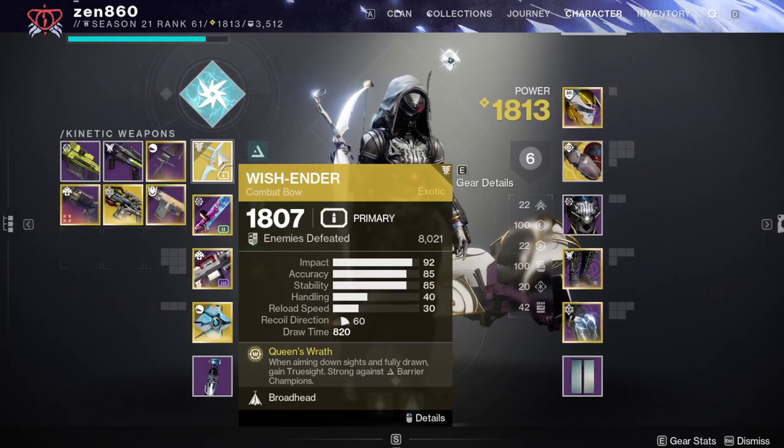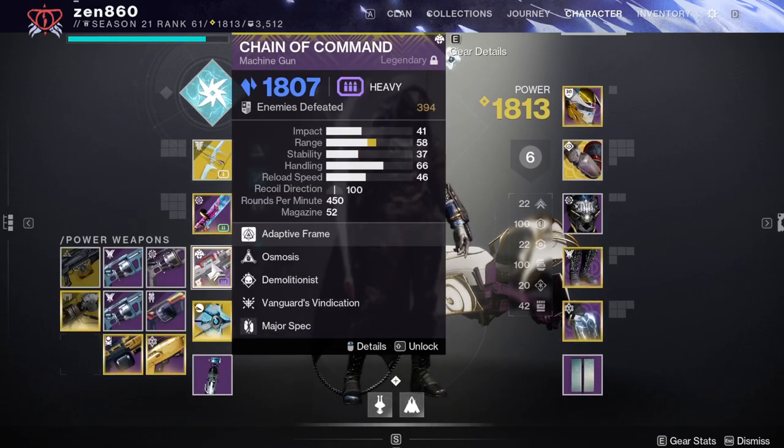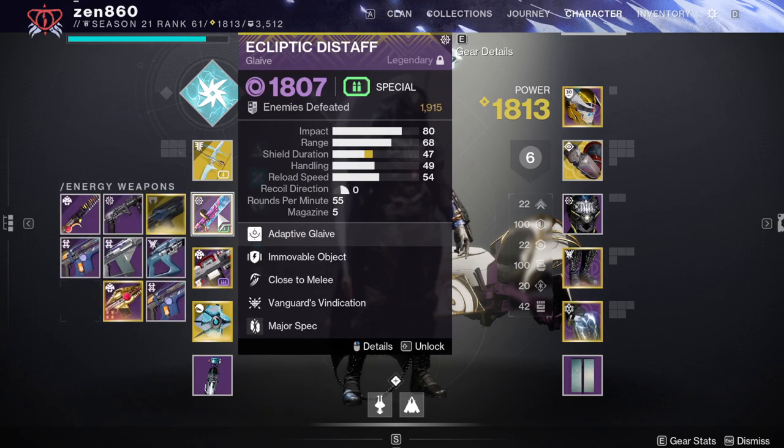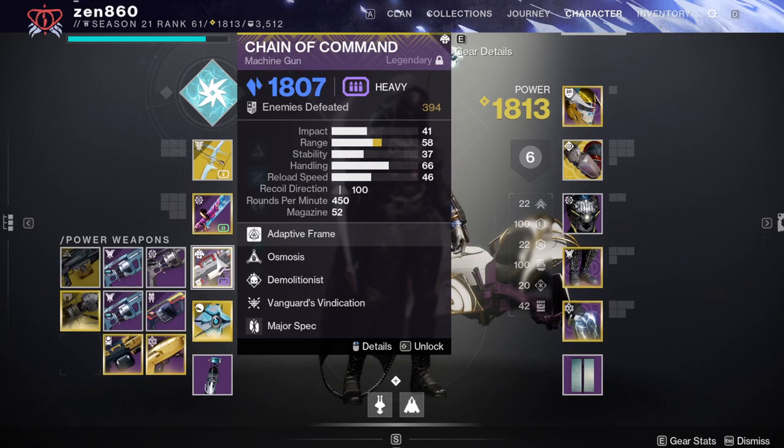For our weapons, we're going to be using Wishender, a Glaive, and the Chain of Command Machine Gun. Wishender is here due to its heavy damage and the fact that it stuns Barrier Champions. The Glaive is here to stun those Unstoppable Champions, and Chain of Command is here due to that heavy build synergy and the fact that it has Osmosis, turning it into an Arc Machine Gun, which takes advantage of the Arc Surge lasting all season, giving it a 25% damage buff.